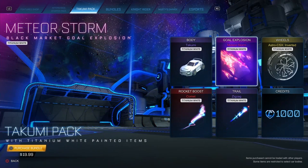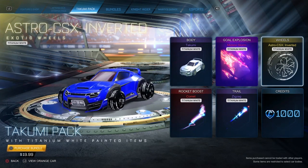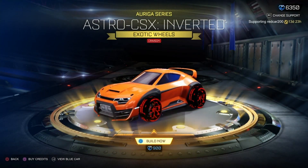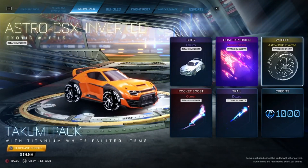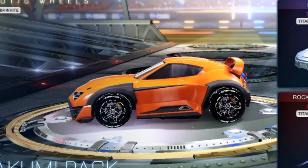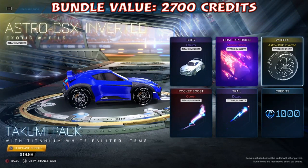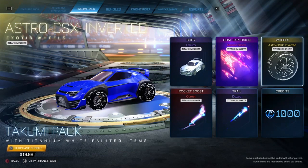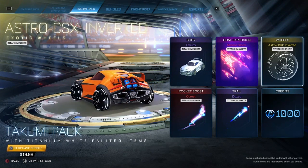Let's move on to the Inverted Astro Titanium White wheels. These are fairly new wheels, part of the latest series. They're really expensive on the item shop — 1,000 credits to craft — and on the trading market they're worth even more, about 1,200 credits. They're some nice, good-looking wheels with a black design within them. They also have regular Titanium White Astro wheels, but these inverted ones depend on personal preference. They're very hard to find on the trading market, and sellers tend to price them higher.